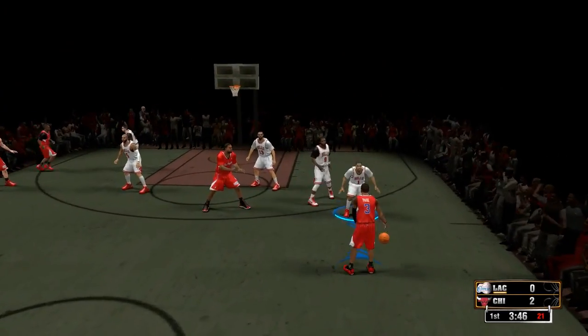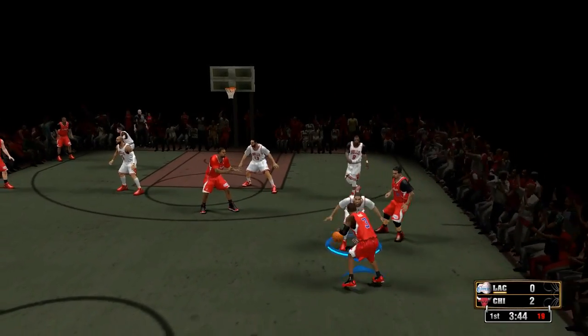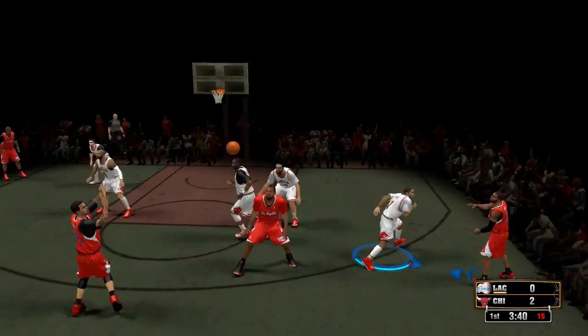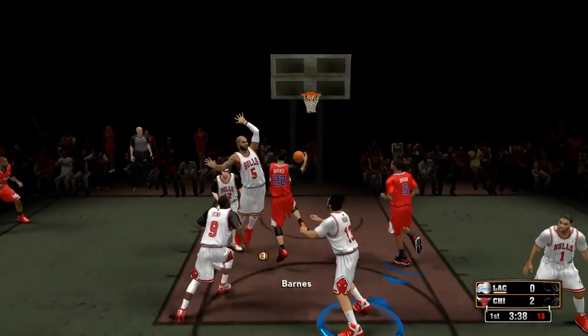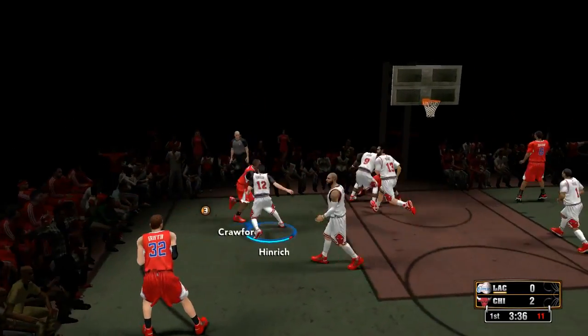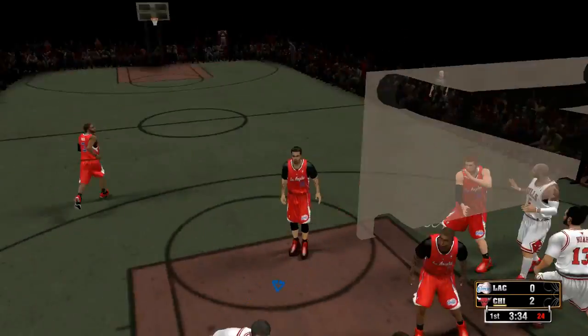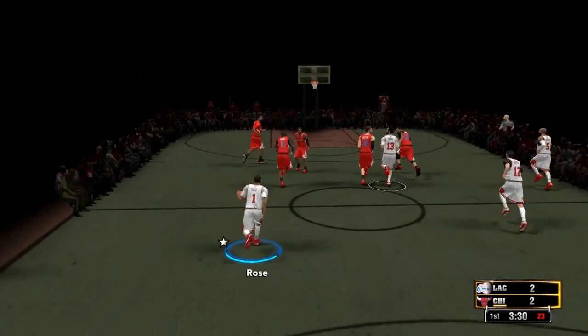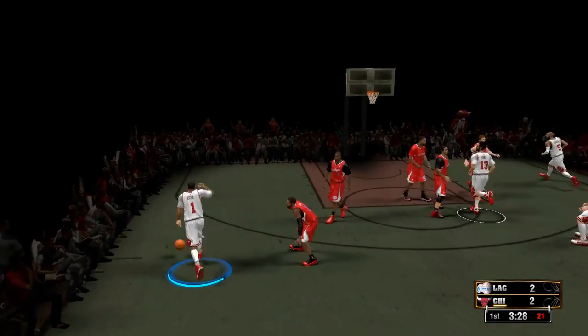We have 10 different backboards spread among all the courts. As you can see, this kind of basketball style — this is the 2K10 city street court, but this backboard is also used by the cage and a couple of other courts, I believe.